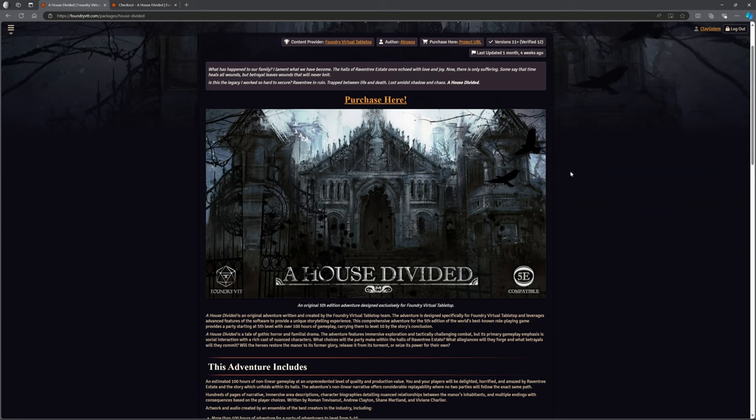So we're at the main Foundry page here. You can just Google 'Foundry House Divided' and you'll find it really easily, or you can go to foundryvtt.com and look at their packages. There is a cost associated with this — we'll get to that in a moment.